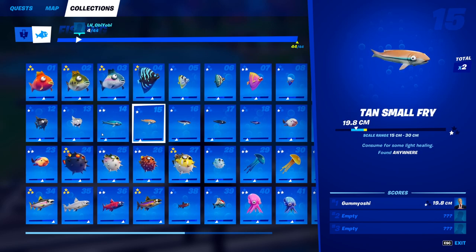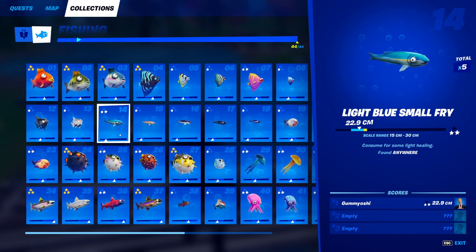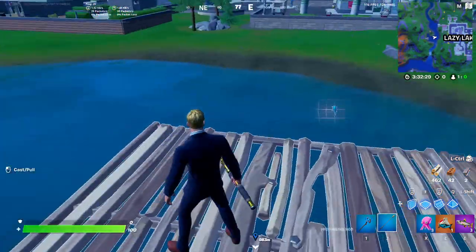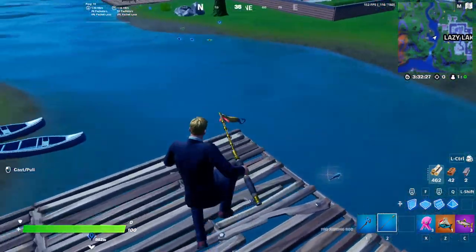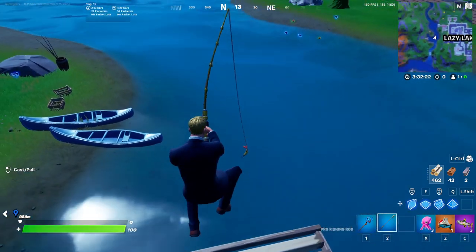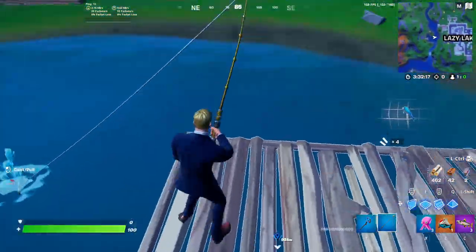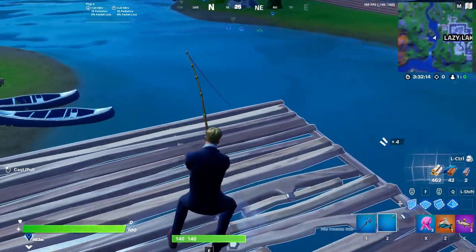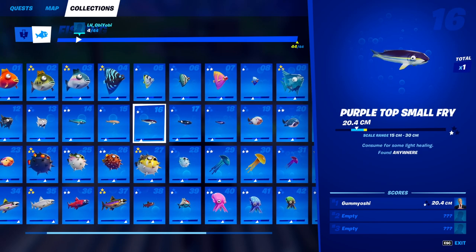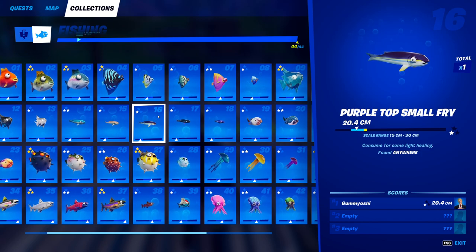Moving on to the small fries — I'm going to group the first three into one section because they're basically identical to the first three floppers. The only difference is that you cannot catch them in fishing holes — you need to catch them outside of fishing holes. Just go to some open water where it seems still and eventually you'll get a pull on your line. The three types that can be caught anywhere are the light blue small fry, the tan small fry, and the purple top small fry.